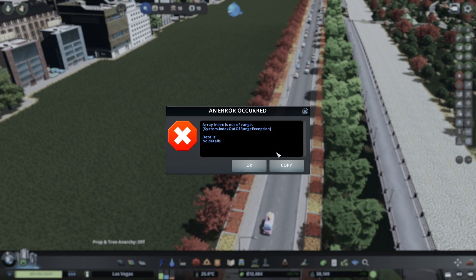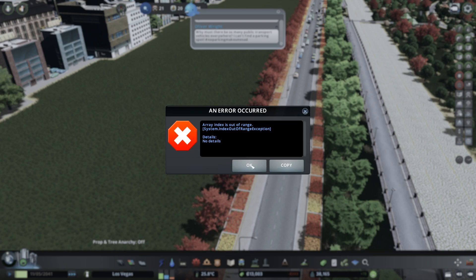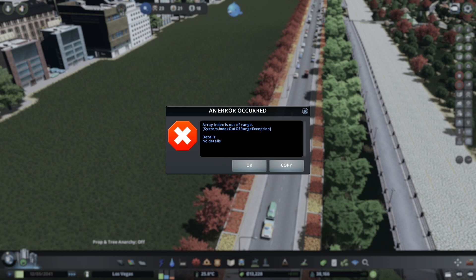Here we go — this is 'array index is out of range.' Now I'm going to close the game, then I will be loading it again and I will show you how to solve it. Then this message will go away. Right now I have to close the game, so let's close the game.